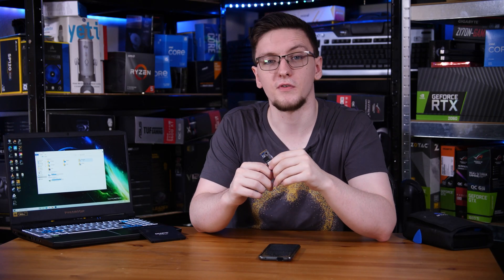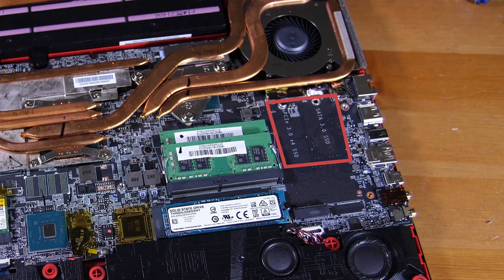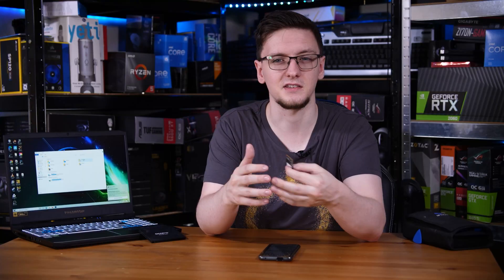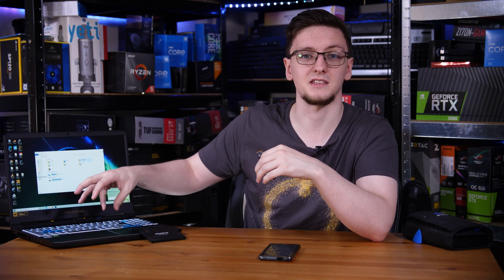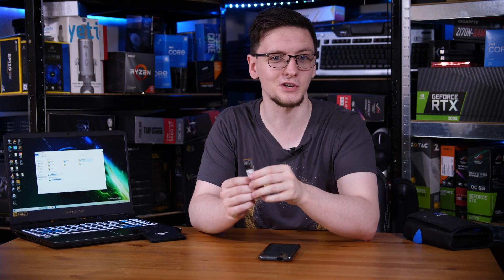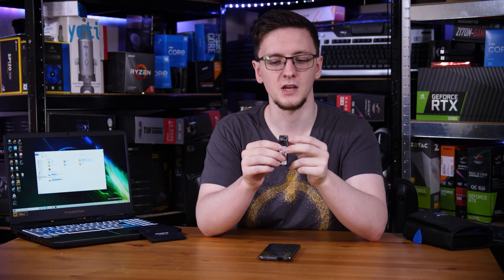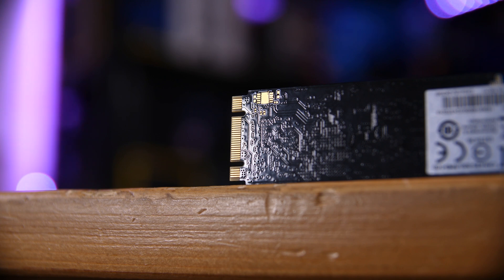There are two kinds of M.2 SSD though. There are SATA drives, which are kind of being phased out, but your laptop may only support SATA drives, so do check your manufacturer's website and spec list. Acer lists this as a PCIe connection, meaning NVMe, which is the second option. Generally the way you can tell them apart is an NVMe drive has one notch on one side and two in total, whereas most SATA drives use the B+M key — two notches on either side for a total of three.